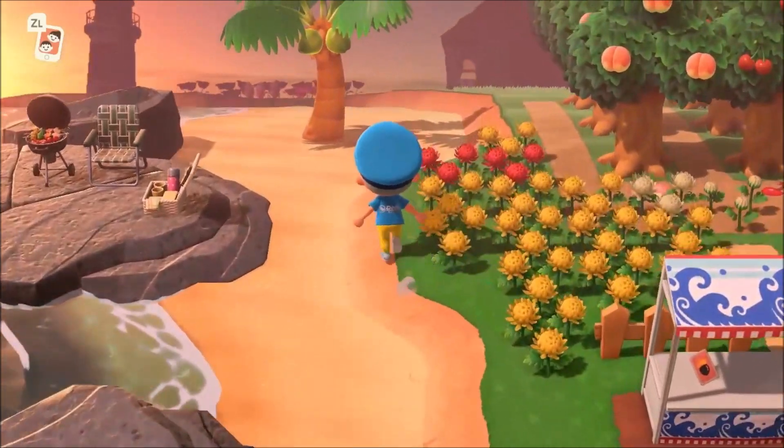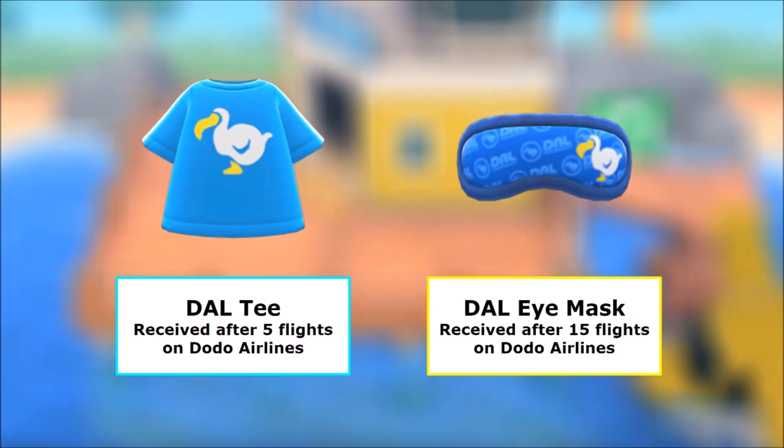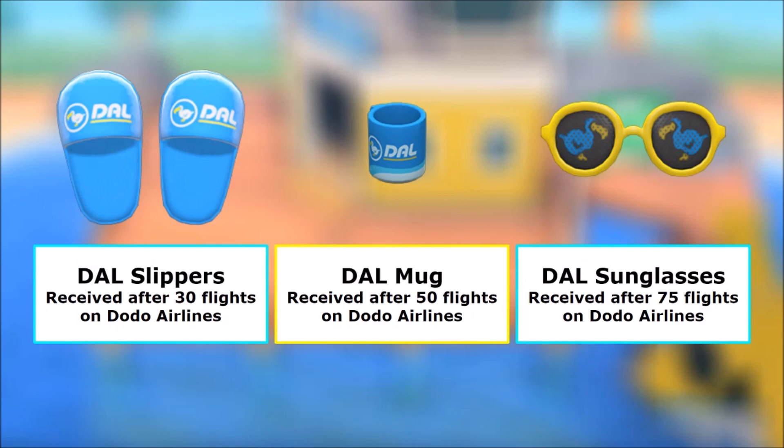Let's jump into what the rewards are. The t-shirt requires 5 flights and the eye mask requires 15 flights — pretty simple. Next up, you have the slippers at 30 points, the mug at 50, and the sunglasses at 75. You can max out at four points per day across mystery islands, Harvey's, or friends' visits.